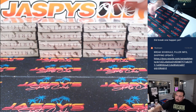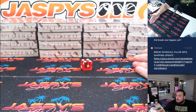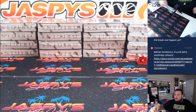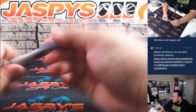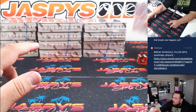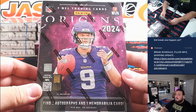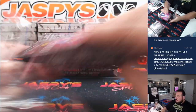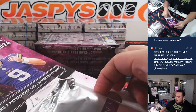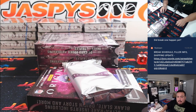If I roll a 5 or 6, we'll just re-roll it again. Rolled a 4 — so we'll grab those boxes. These are the ones we're going to use. Alright, here we go. Each box has 2 autographs and 1 memorabilia card.